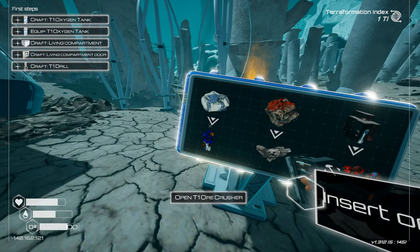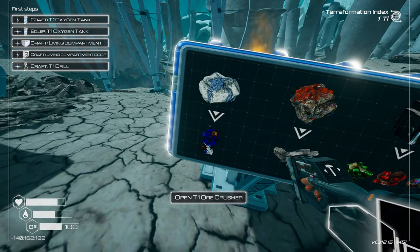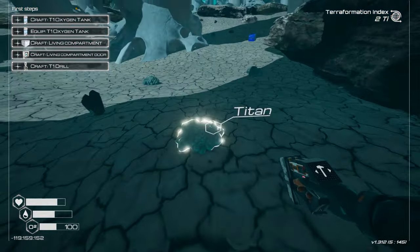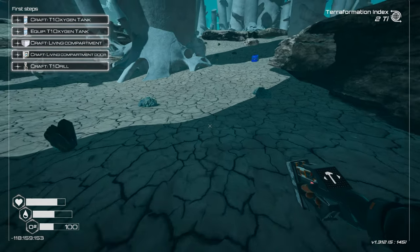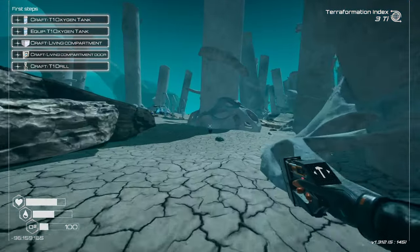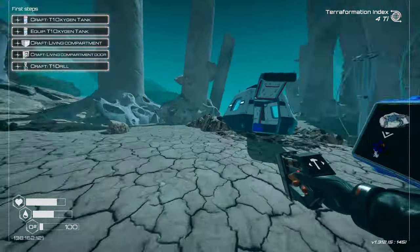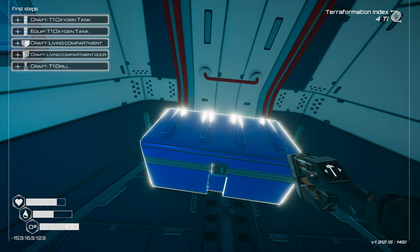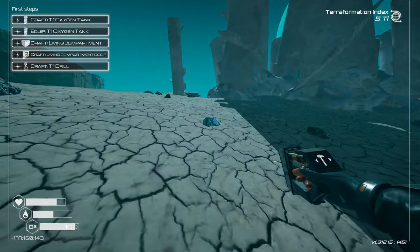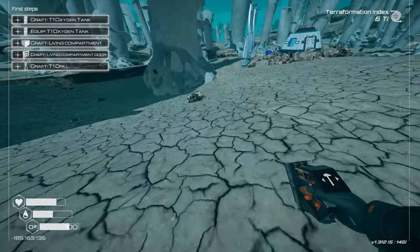More wind turbines placed and now the ore crusher works! From dolomite I can get cobalt — I saw quite a bit of dolomite out there. I also need more titanium. Oxygen level low — I have to run. I really need that tank, and cobalt will come from the dolomite. Let me find more dolomite. Okay, confirmed — it's called dolomite.